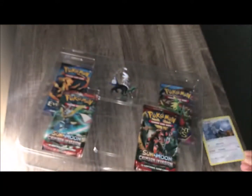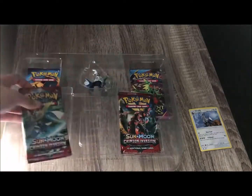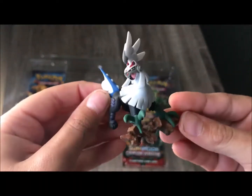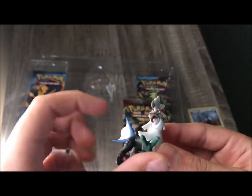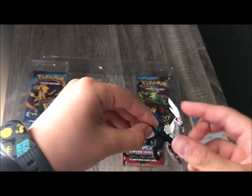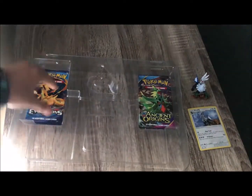Let's put the card to the side and get out the figure. Here is the figure of Sylvali — it looks really sick with those three spikes and the tail. He's standing on blocks of water. This is the minifigure of Sylvali.